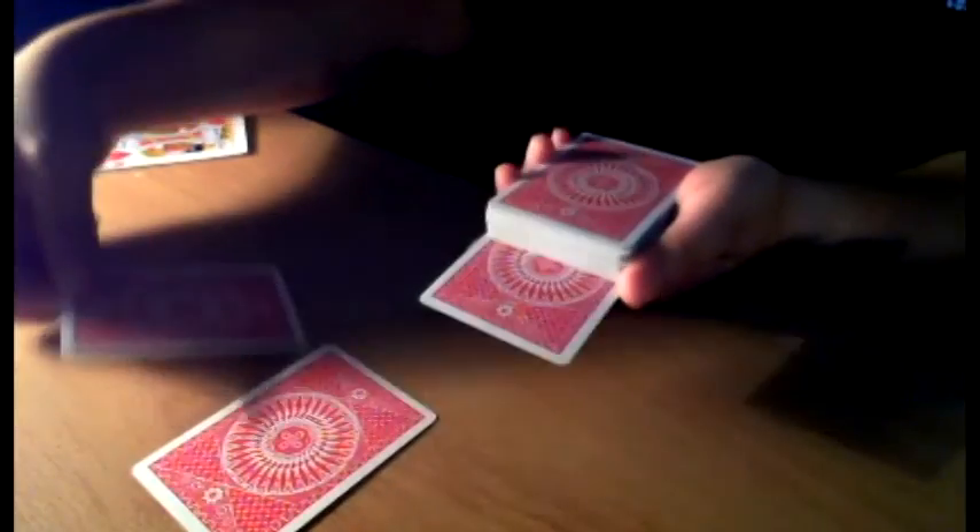We'll leave those kings off to the side. Now back to your three selections — we'll leave them somewhere right near where they came from: one near the bottom, one near the middle, and the last one right near the top.